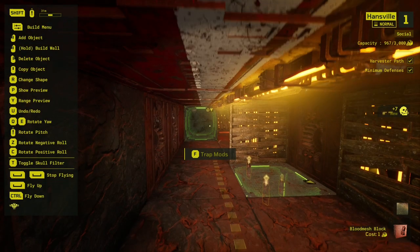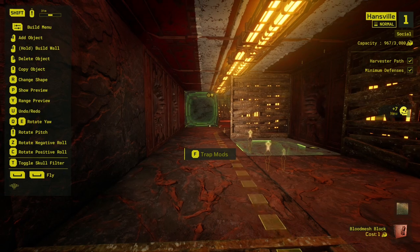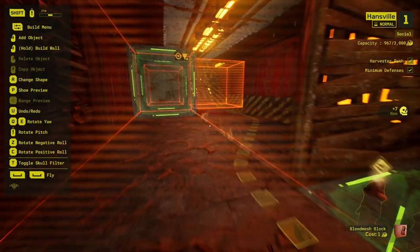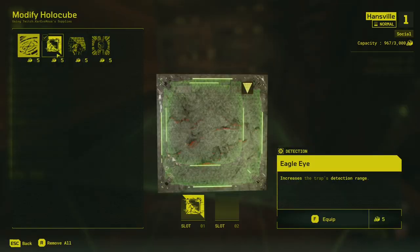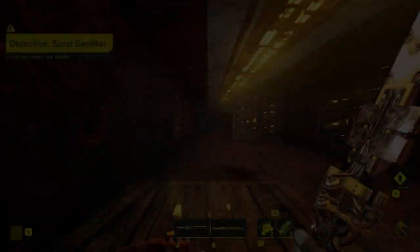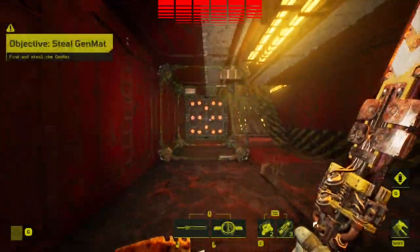This setup is very simple and with some variations can be very effective even against the best players. Here we have a holocube with perfect image and eagle eye mods. The holocube is positioned so that it detects you right next to the other holocube on the ground with perfect image. Since behind our first holocube is a ball shot that shoots its arrows, you will have the choice to deflect the arrows with the fury edge, protect yourself with the arc barrier, or position yourself behind the wall on the right.